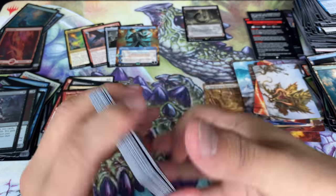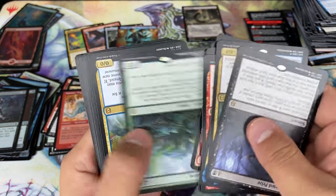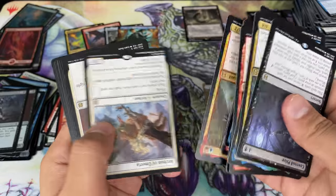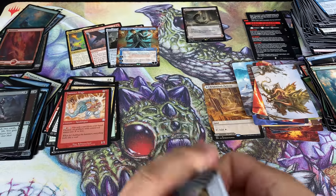Let's count the pure number of rares. Let's make sure these are rares. 1, 2, 3, 4, 5, 6, 7, 8, 9, 10 — 12, 13, 14, 15, 16, 17, 18, 19, 20, 21, 22, 23, 24, 25, 26, 27, 28, 29, 30 rares.